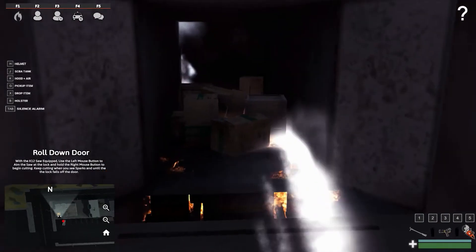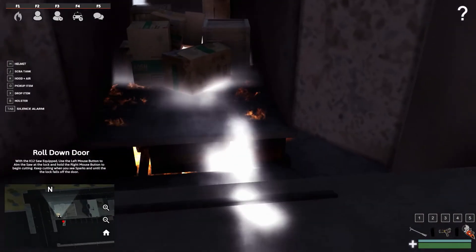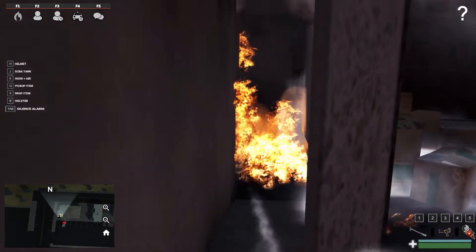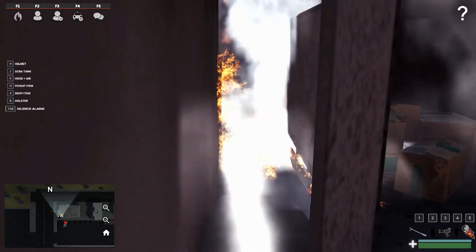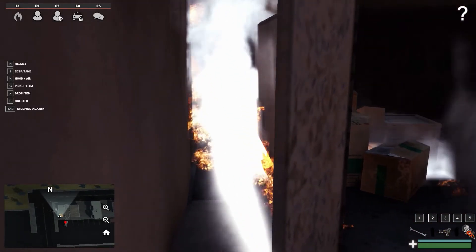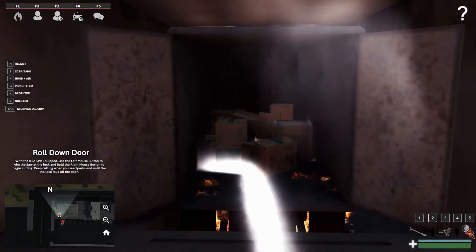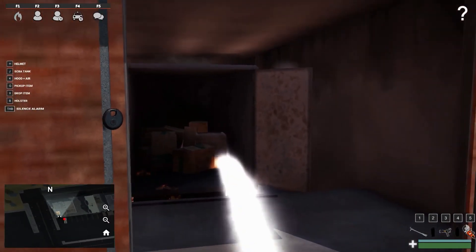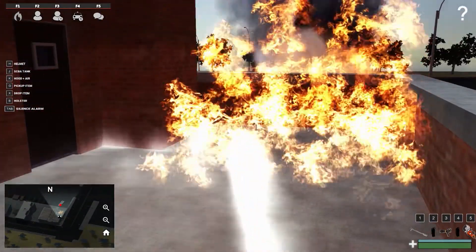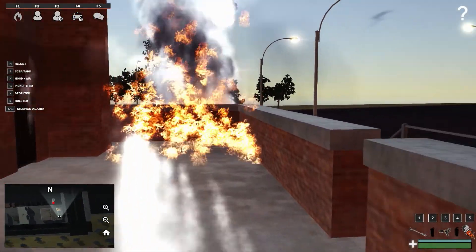I might have to cut this video shorter than expected, annoyingly, because I've got to go in a second. But we'll try and extinguish this fire as quickly as possible. It's great that it's just not instant. You can see the smoke — black smoke, violet smoke — it's great, really interesting to see. This is going to take a little long to extinguish, so I'll just go to the roof and then we'll probably end the video there. You can see the smoke coming outside and the fire up here. The smoke and fire are all having physics — physics are all improving, which is real nice.